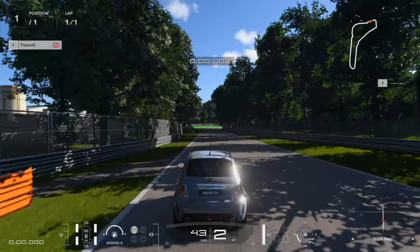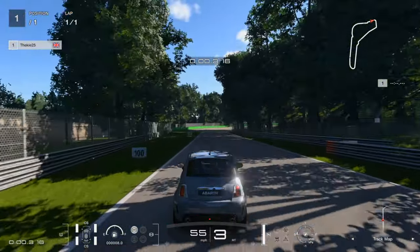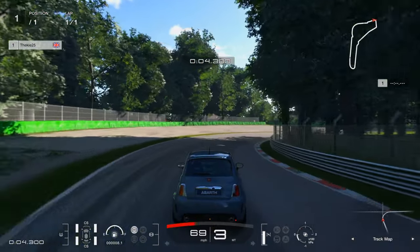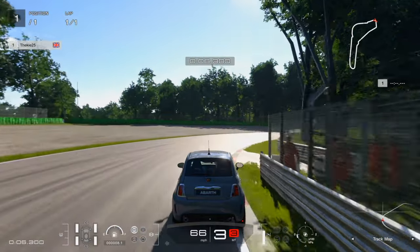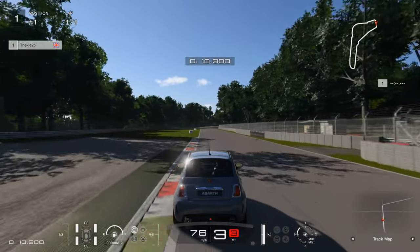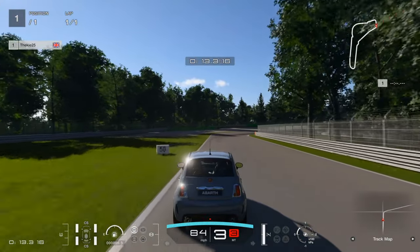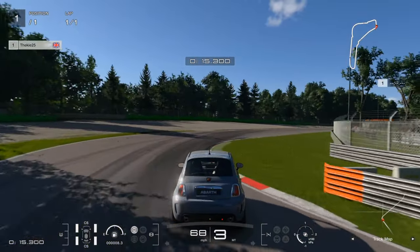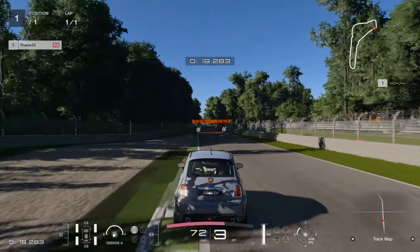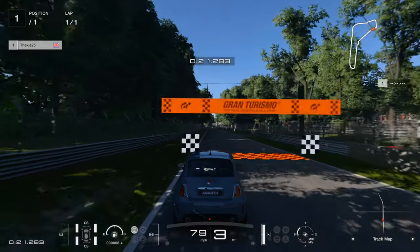We finish seven tenths ahead of the goal time. From the chase camera, you can see exactly what I mean about using the full track width — go left, swing in, touch the white line at the apex, stay on the throttle, then brake dead on the 50 board for the second Lesmo, briefly get rotation, use the curbs aggressively, and over the line for a comfortable gold.